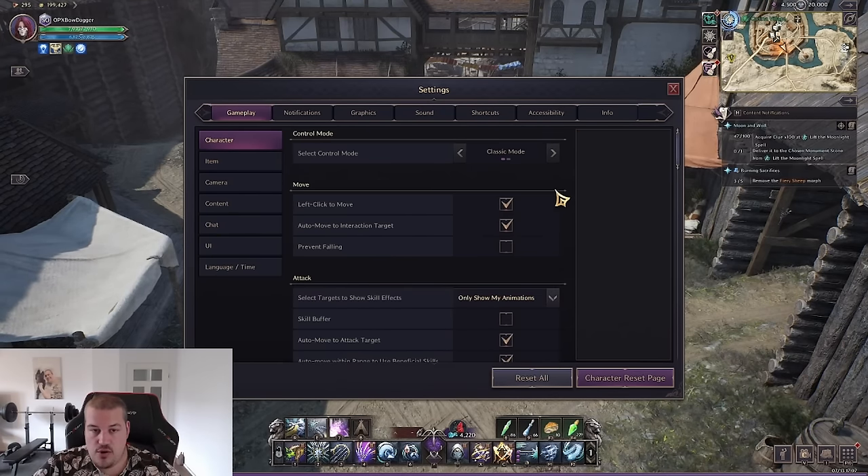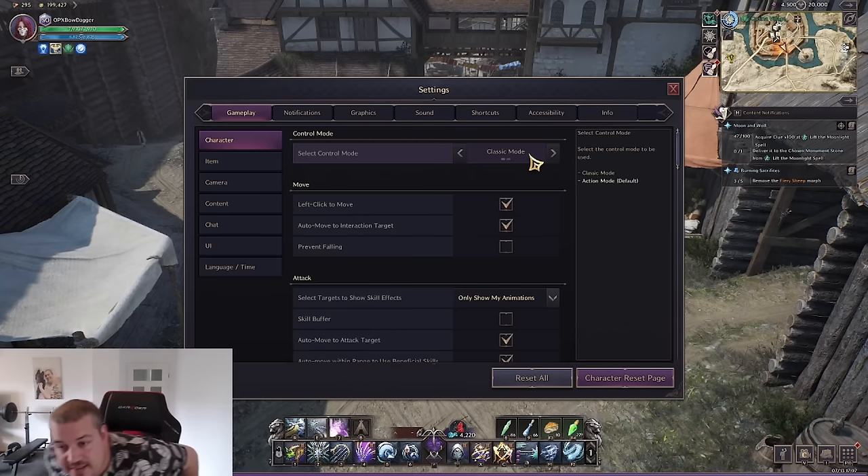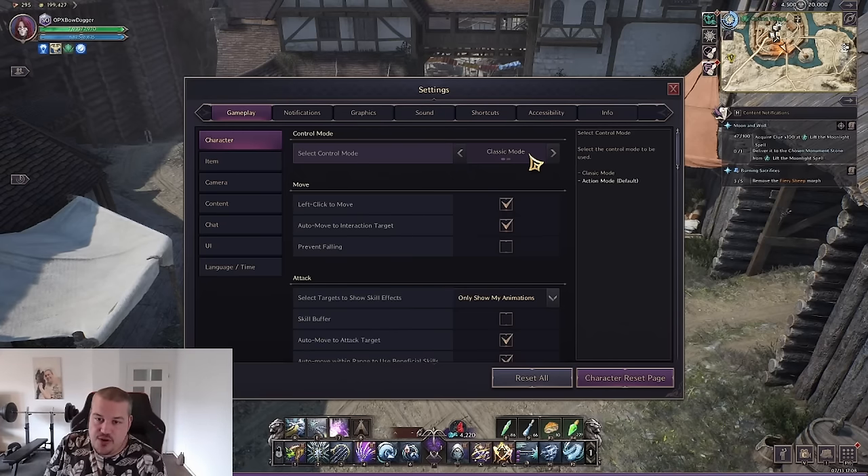The first big decision you have to make when starting the game is your movement mode. By default you'll be put into action mode. If you play action mode for two minutes and then classic mode for two minutes, classic mode will feel worse. Many people fall into the trap of getting used to action mode, then later realizing PvP is basically not playable in action mode. If you're only doing PvE it might be fine, but if you want to experience the full game, play classic mode for an hour — you'll be used to it.